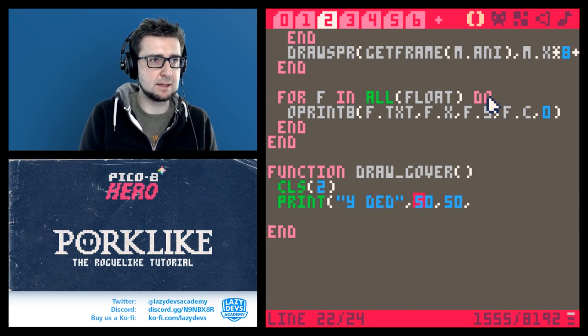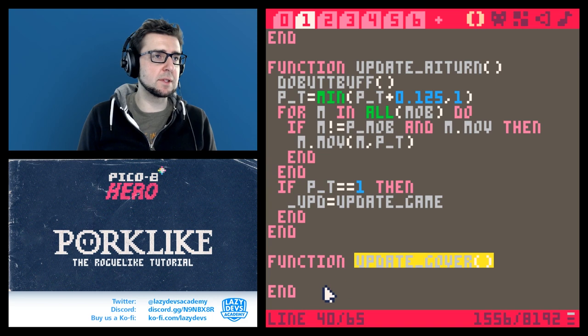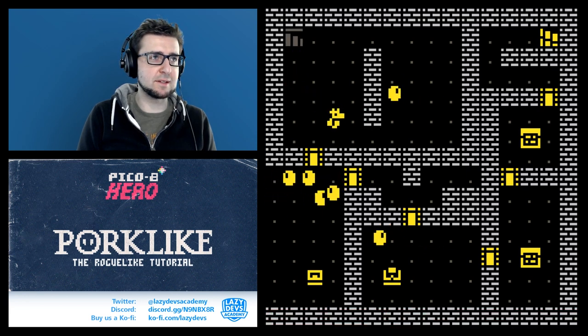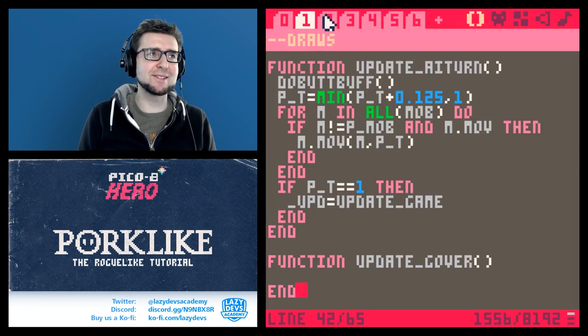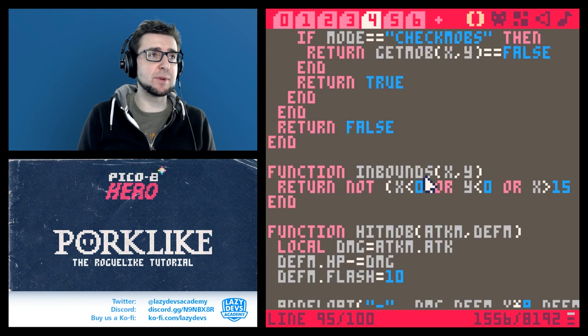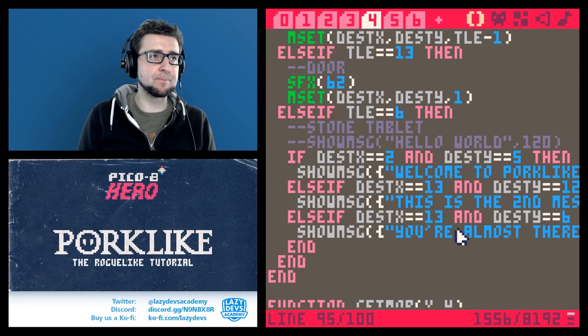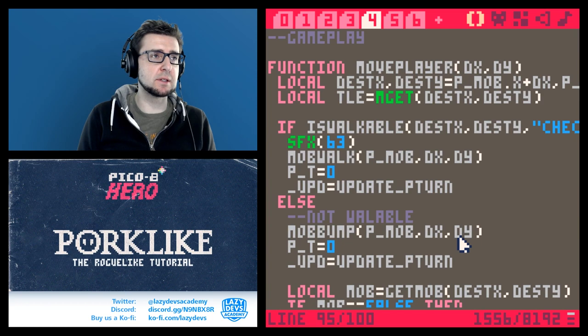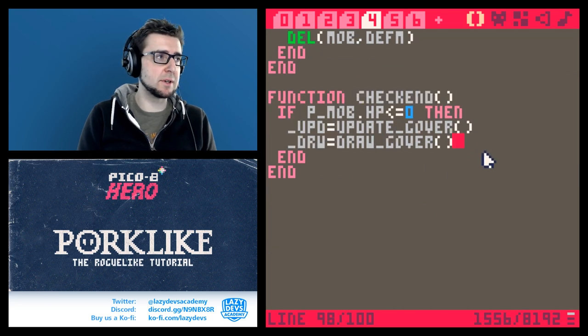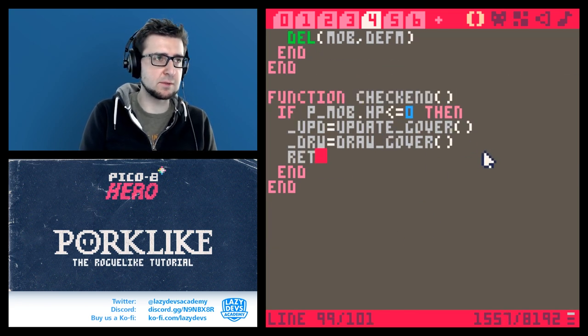We don't have a way of getting out of the game over screen yet, but that's fine — I just want to make sure this actually works. It did not work because we're not running the check_end function yet. I want this running at the end of the AI's turn or at the end of my turn. Also, it would be good if check_end returned true if it found some kind of ending, and false otherwise.